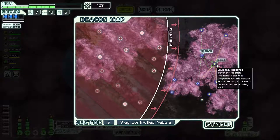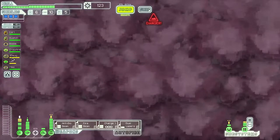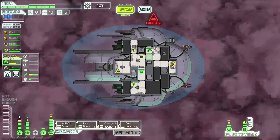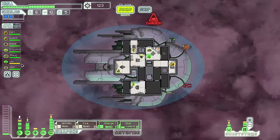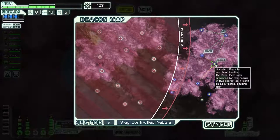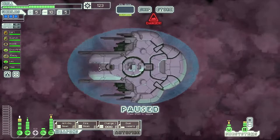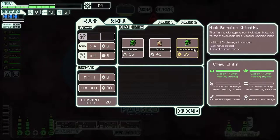Let's jump — we'll go up here first and then back down. I should have healed; hopefully it doesn't cost us. Healed up, guys. Back to your stations. Out of the store. Buy more fuel. Don't need sensors.